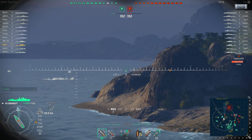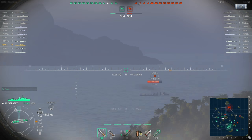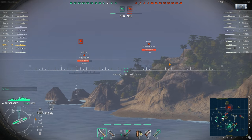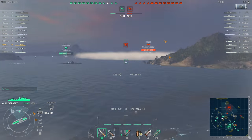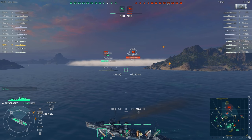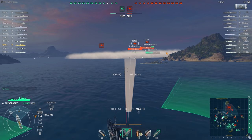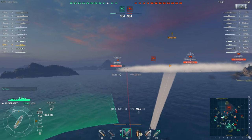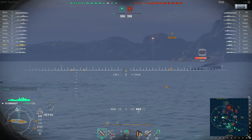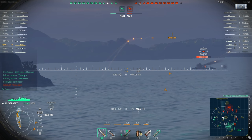You can see all the torpedoes streaming out from the Isokaze and possibly the Farragut as well. I'm trying to take aim but it's in smoke, so by the time I actually get a shot off it's going to disappear. There's a Kongo I can shoot at, but I don't want to leave my broadside open in case those torpedoes come at me, so I turn first. I wait for the Furutaka in front to clear. I'm more of a Japanese destroyer guy — I keep trying to use torpedoes instead of just going with the guns. I'm basically surrounded by destroyers: Farragut, Isokaze, and then the Izyaslav just bit the dust.